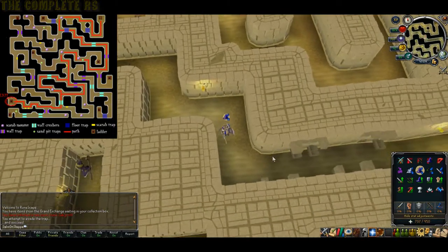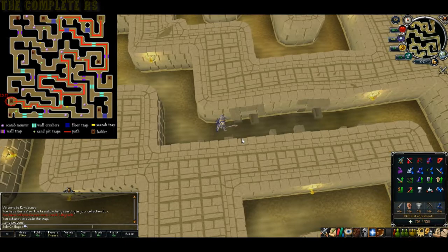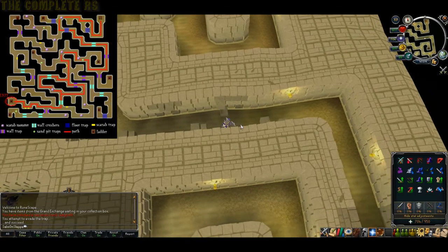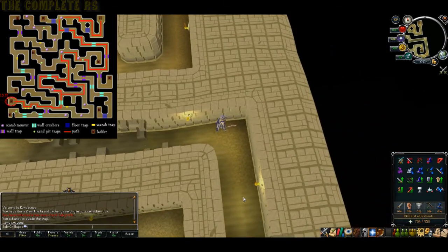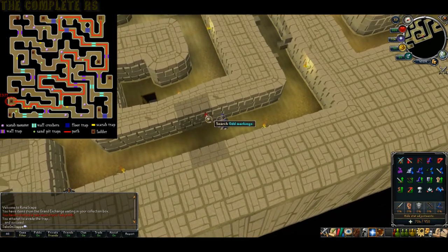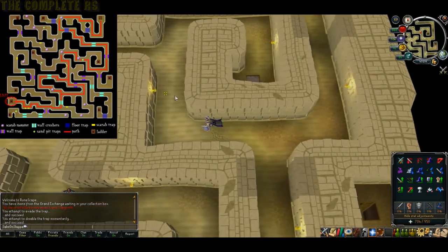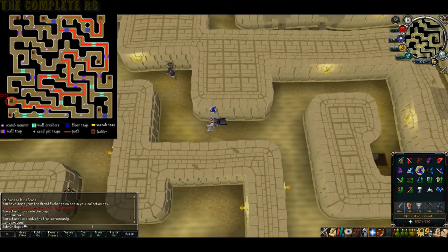You can turn protect from magic off at this point. For the next set of traps, go as close to the top side as you can, then walk diagonally down into the next one. Repeat that to get past all of these — just walk diagonally between the gaps. Around the corner there's another trap you'll have to search the wall for; you can tell where it is as the wall is slightly different colour. Once past that, head west and turn protect from magic on again, keeping to the north side of the wall to avoid the trap door.